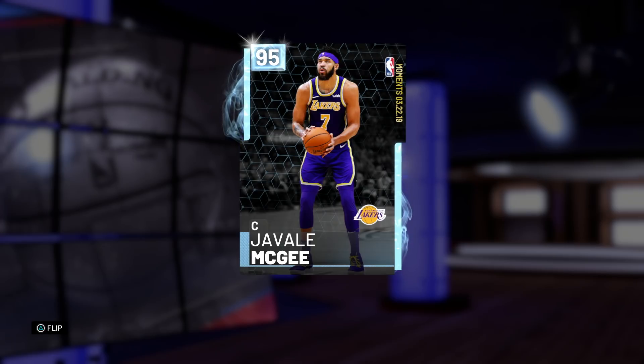Some other noteworthy moments that dropped included Pink Diamond D'Angelo Russell, who absolutely went off, and a Pink Diamond Harden for him having 61. That Harden looks really similar to his previous Harden though, so not too sure if I'll record for that, but I'll definitely try to get you guys a gameplay with that Russell as well.